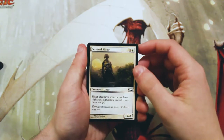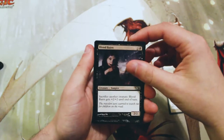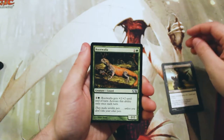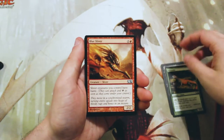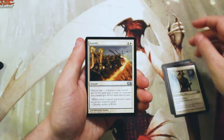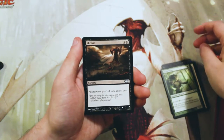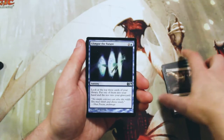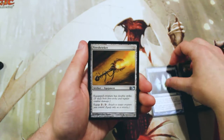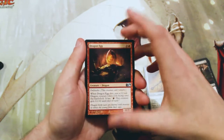We kick off our uncommons with a Sentinel Sliver, a Blood Baron, a Ring of Flesh, a Rootwalla, a Blur Sliver, Pacifism, Fortify, Elvish Mystic — a fantastic card — Shrivel, and our first uncommon is a Glimpse the Future. We also have a Fire Shrieker and a Dragon Egg, recently seen in Iconic Masters.